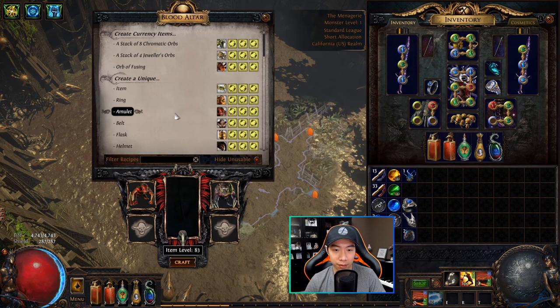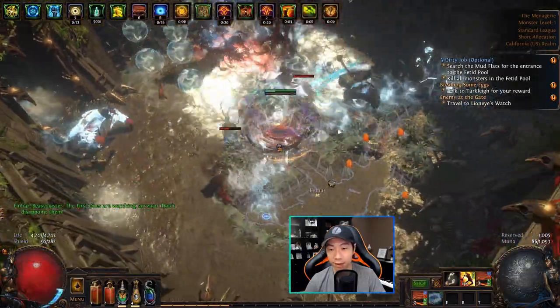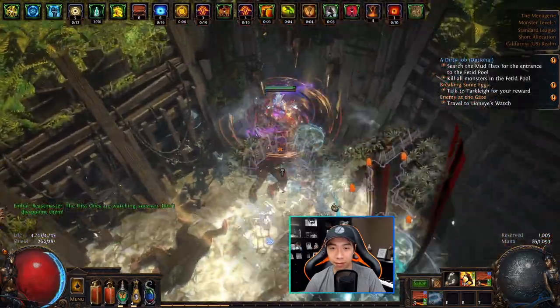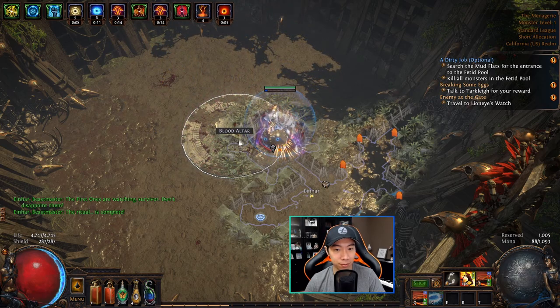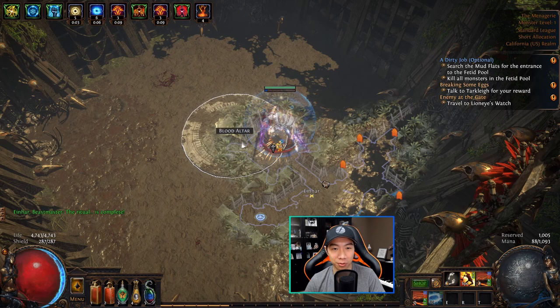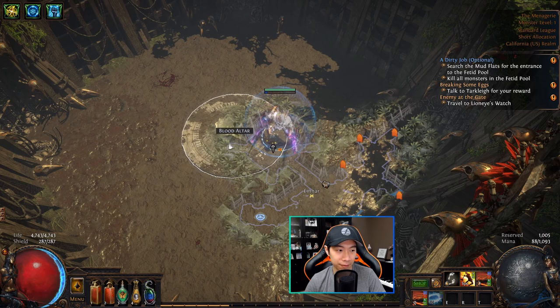I'll do another one as an example — create a unique amulet. Again, these four beasts will be consumed and spawned, and I have to kill them to get the reward. If you're not confident in doing some of the higher-level recipes or fighting higher-level beasts, make sure you're confident you can kill them, because some of these beasts can be very valuable. If you end up dying, you'll have effectively wasted the four beasts.